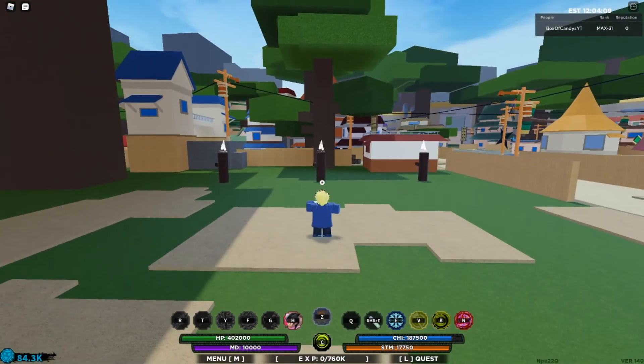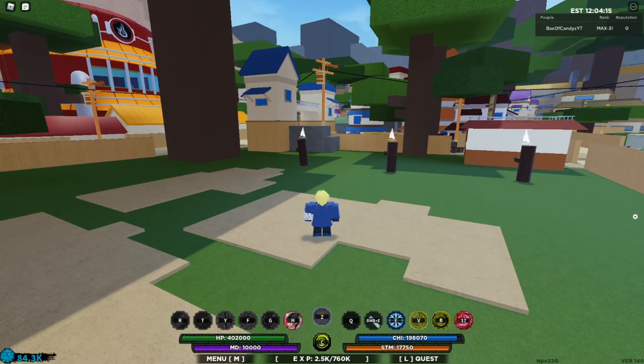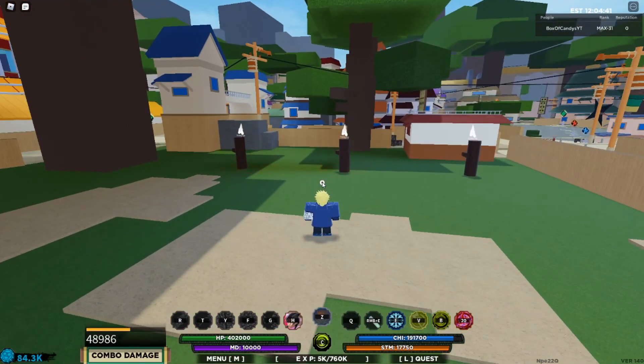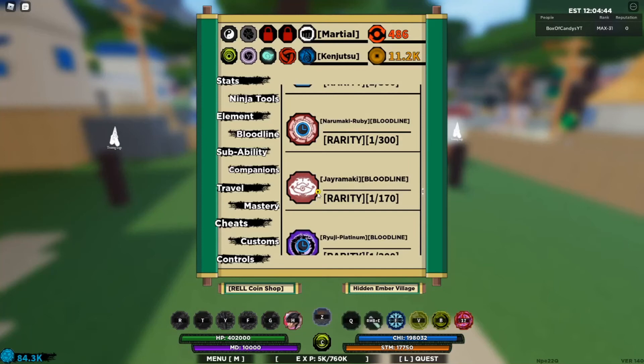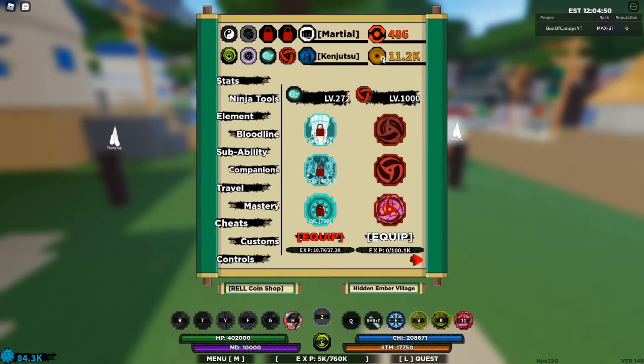Alright, so last move - here it is. Blood Orbs. Bankai Inferno: the user does three hand signs before creating orbs of blood around nearby targets, stunning them, and then inflating them into balls before rupturing into an explosion of blood a few seconds later. High-medium damage. Sounds pretty good. I want to see it explode. So that's that - we're done with Bankai Inferno.